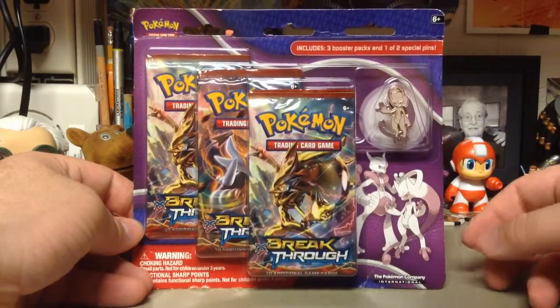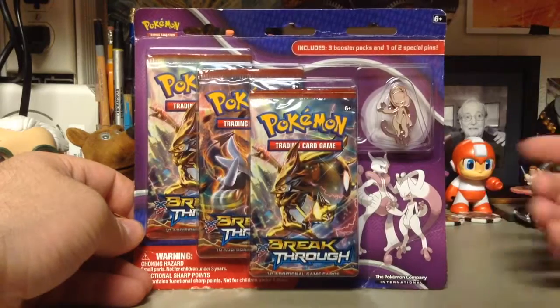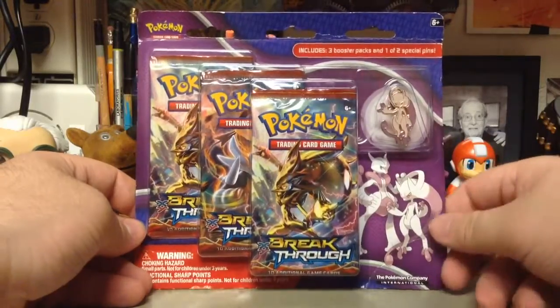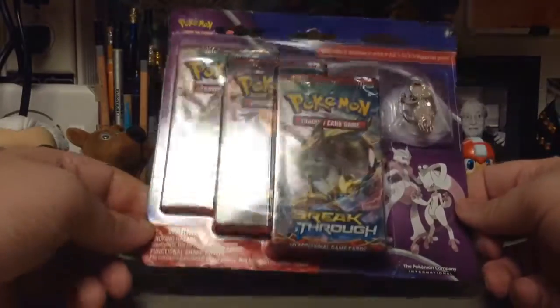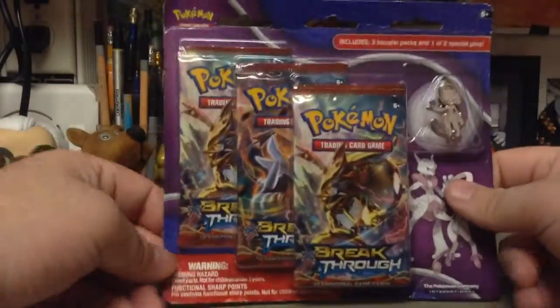What's up everybody, this is Katie East here, and we're back with more Pokemon Unboxing. We have Breakthrough Packs this time, with a nice little Mew Pin too. I've seen this as like $12, that's kind of cool. Three Booster Packs and a Pin for $12 - that's a pretty good deal. So I thought I'd pick this up. I did it the same time as I picked up the Oveltal Tin.